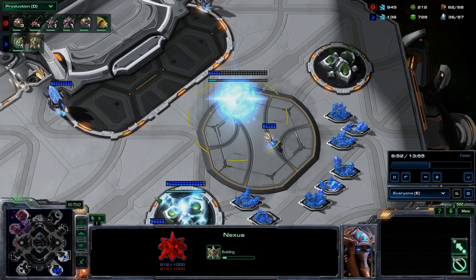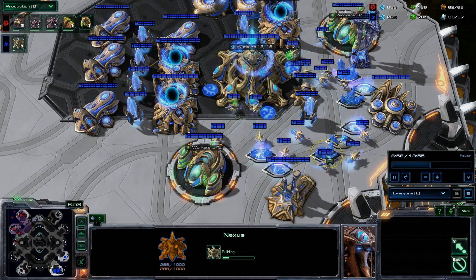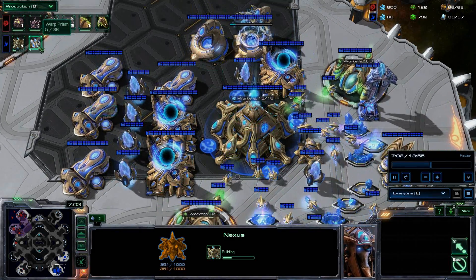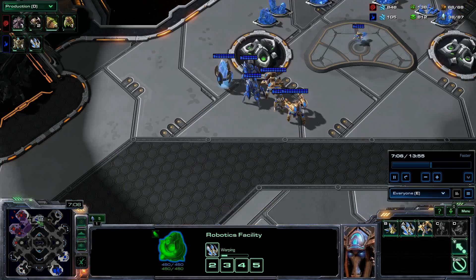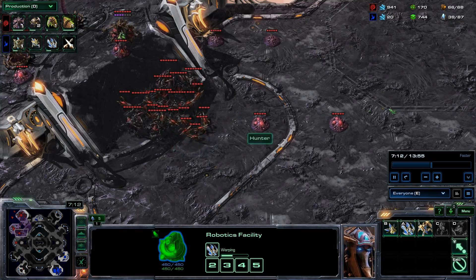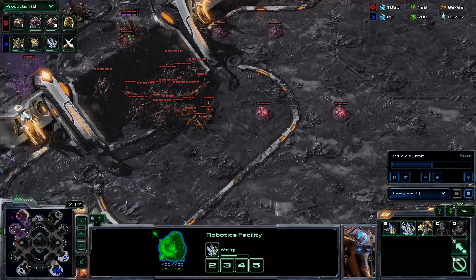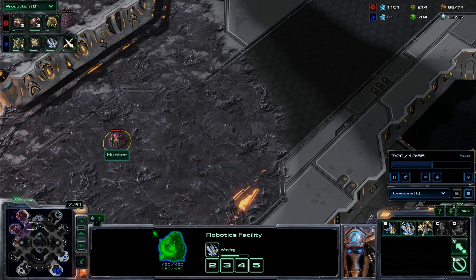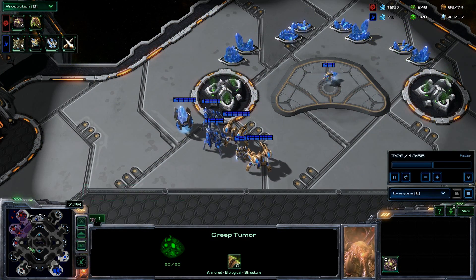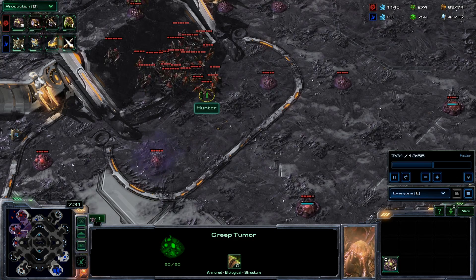His second nexus drops and he seems to have mined out part of his first base already. He's starting to go for a warp prism and has brought his force forward. I really should have used my speed zerglings and roaches to gain more map control. I maybe should have spread creep north and considered taking a fourth base, but I don't - this is my first ever multiplayer match.